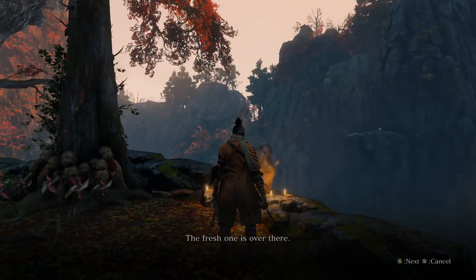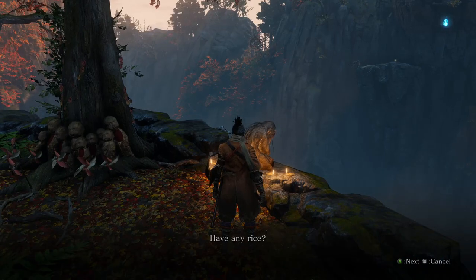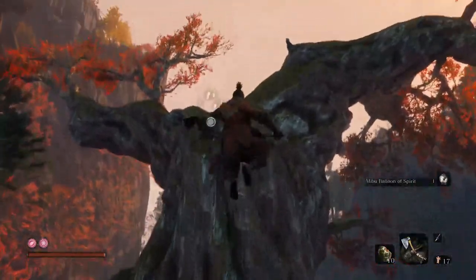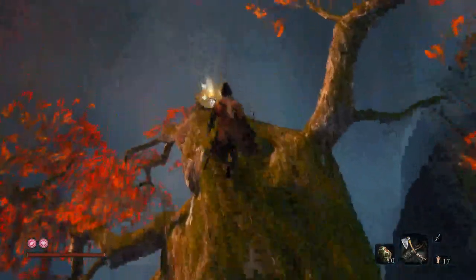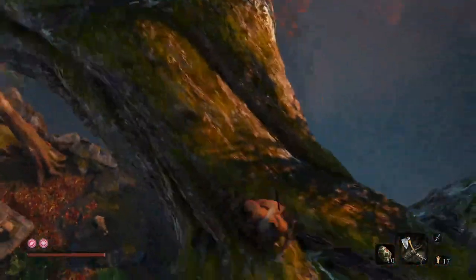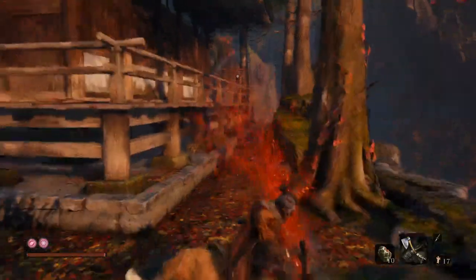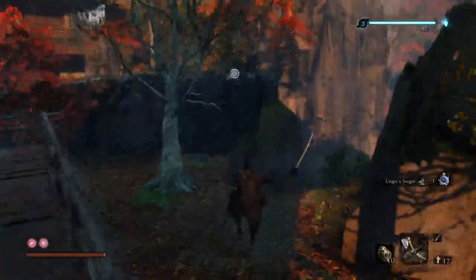There's an NPC here who I mentioned earlier in the guide — she shows up at various points during the playthrough, but you only really get anything out of her the first time if you do the pray interaction; otherwise she's just exposition and lore. Jump up here to get some free emblems and a coin purse — we like coin purses. We're going to go around the perimeter of this area, get the next bonfire, then pick up a couple of items. Then backstab this guy and take some Ungo Sugar.